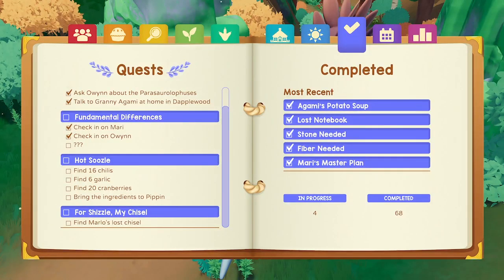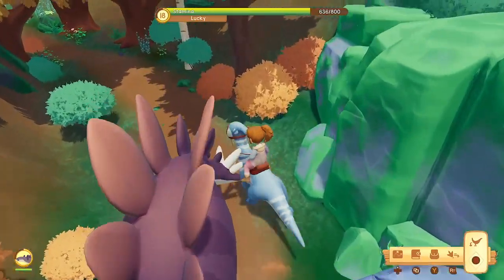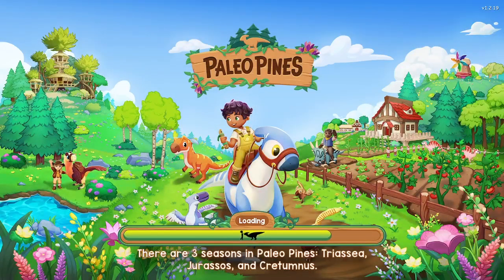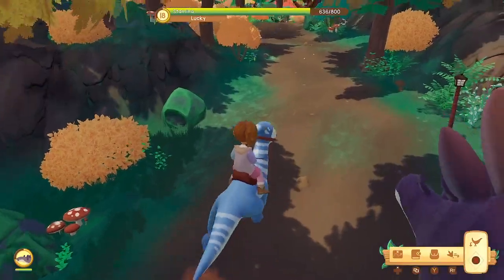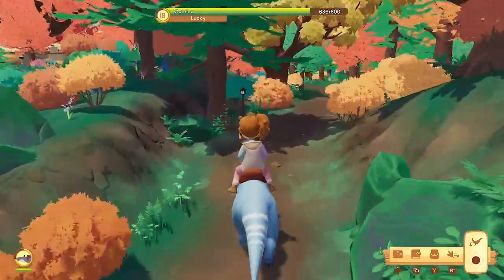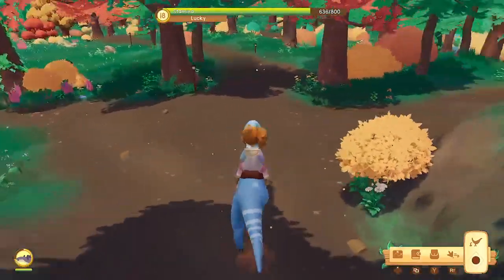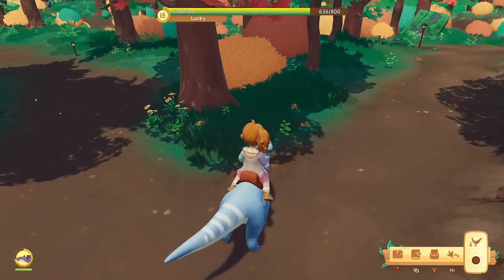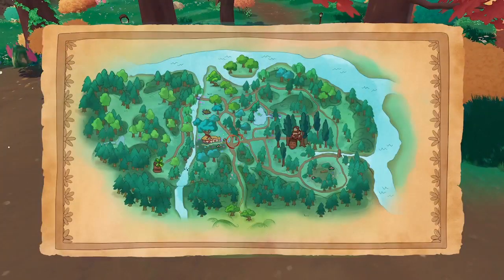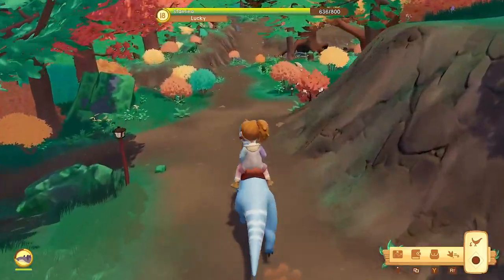So Marlowe's Lost Chisel, which is quite the phrase for it. Broom has it. We are in Dapplewood to find it, and these mysterious little figures that have been popping up. So from my last stream, on episode 13, you'll have seen that we did find a new mysterious figure.